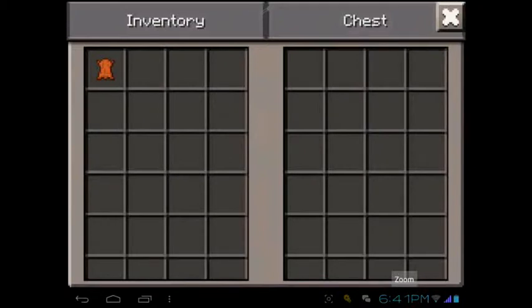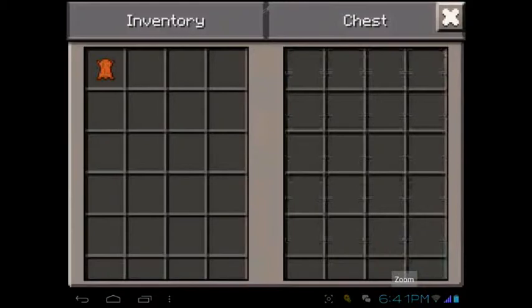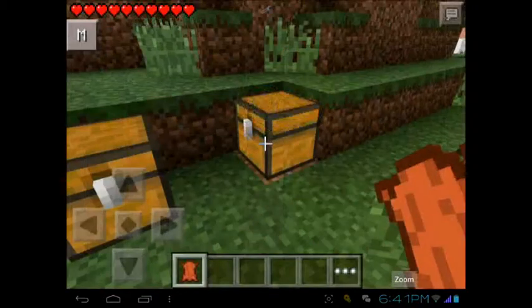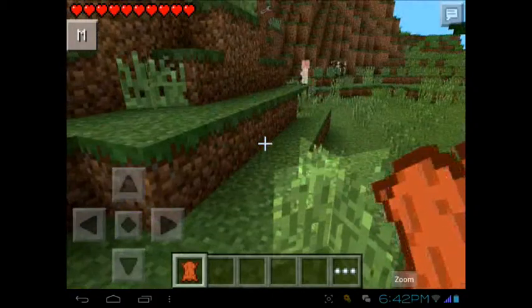It's like a portable chest. So if you look around, then it will disappear and the block will be short.